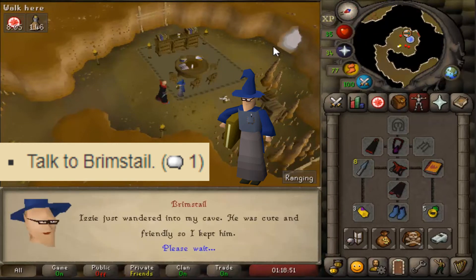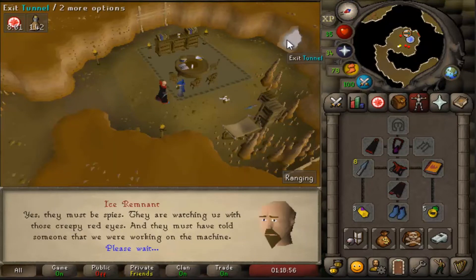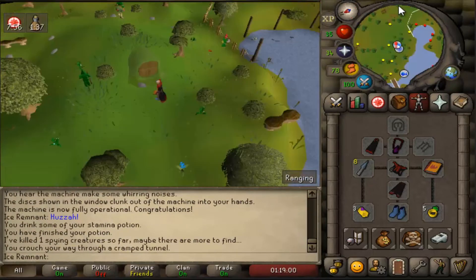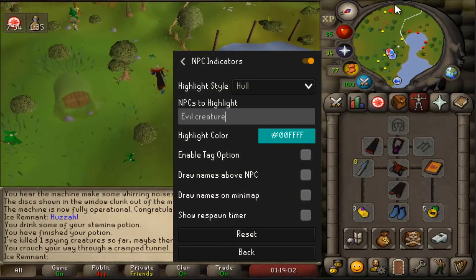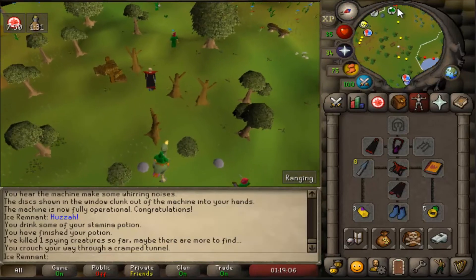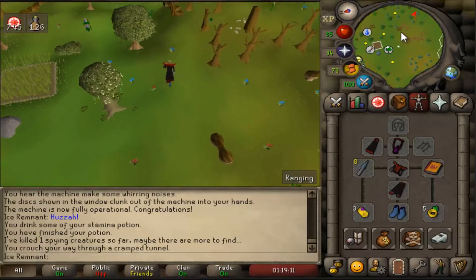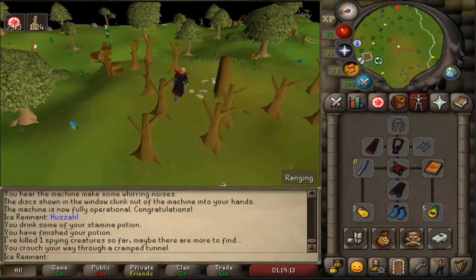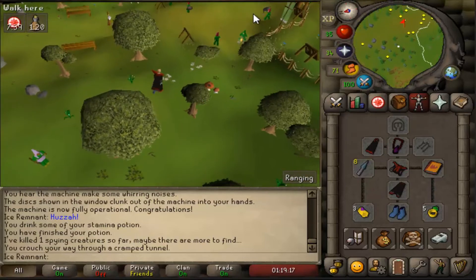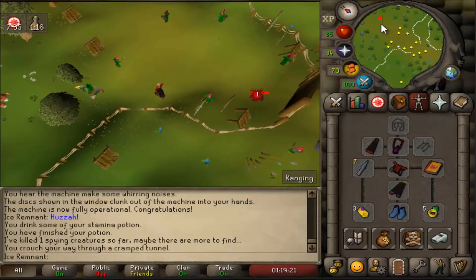After the dialogue, exit the cave and head to the Grand Tree entrance. Most of the time the second creature will be inside the gate, but it can rarely be outside of the gate too. If you are struggling to find or see them, use the NPC indicator on RuneLite — type in 'evil creature' and press back. The third one will be at the spirit tree.